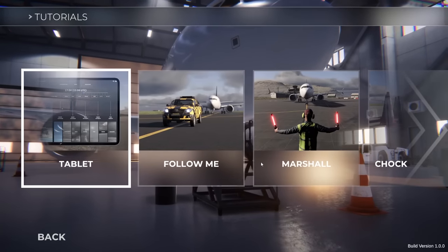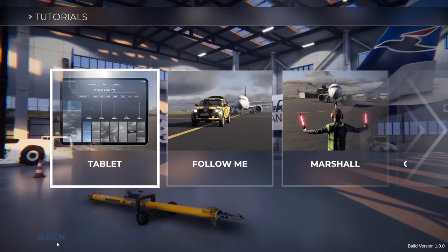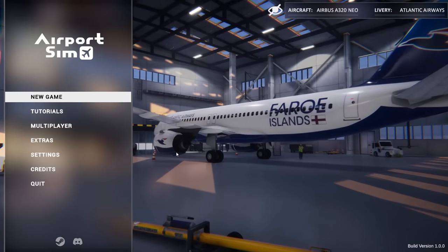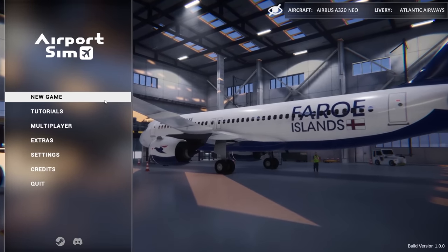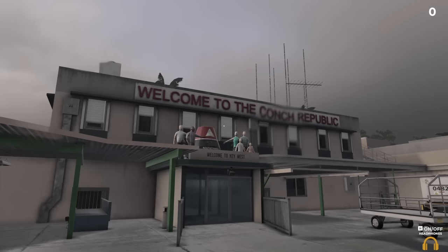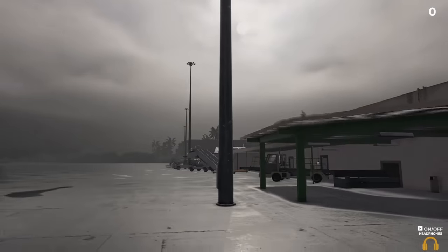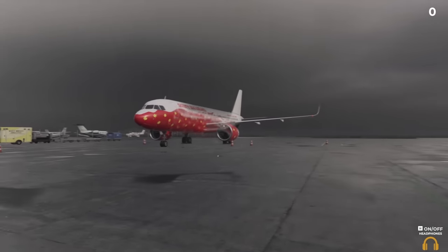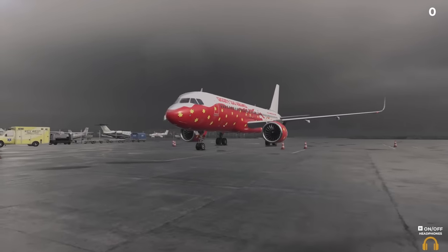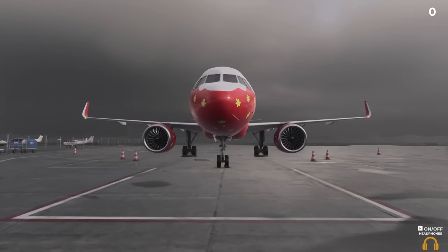It seems like only two aircraft isn't enough, but there's plenty of things to do and each job is mostly different for each aircraft. Let's jump in and see if we can survive the storm in Airport Sim. Welcome to Key West — a giant storm is rolling in and the last few planes are about to land. We need to get all their passengers and luggage off the plane so they can land safely before the storm.